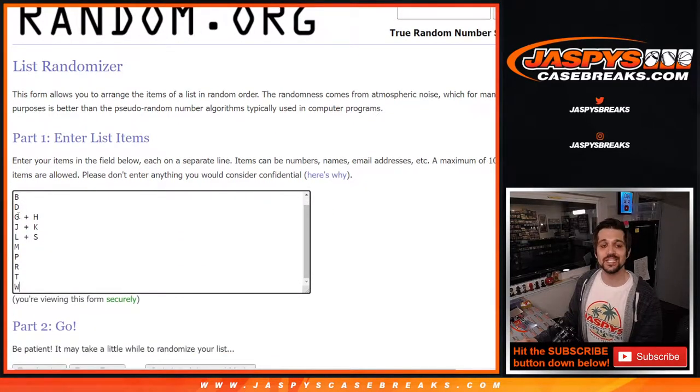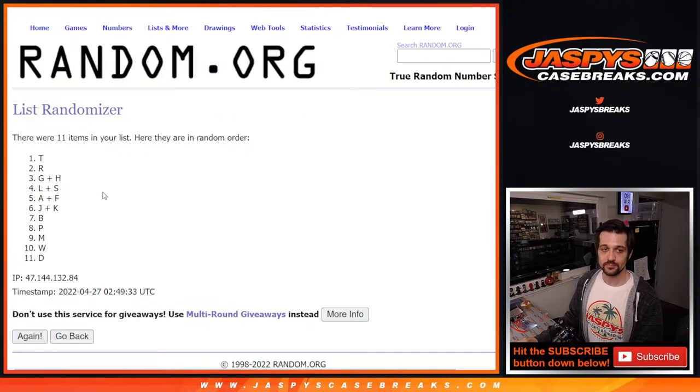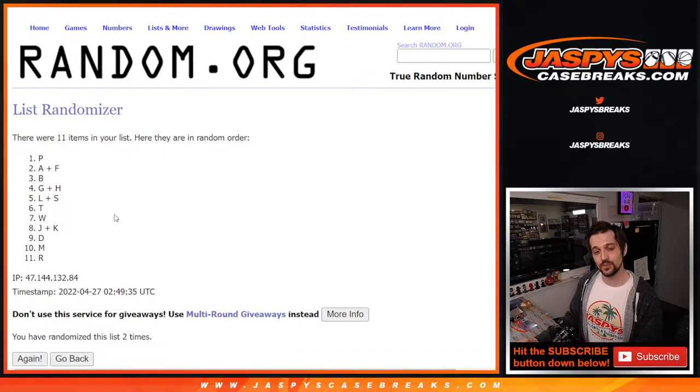The letter groups are: A plus F, B, D, G plus H, J plus K, L plus S, M, P, R, T, W. We rolled one, two, three, and one more time for four.